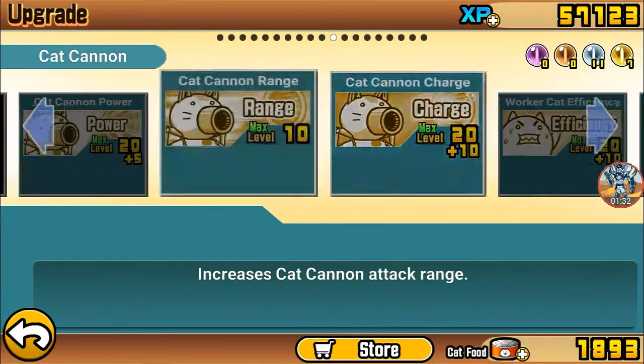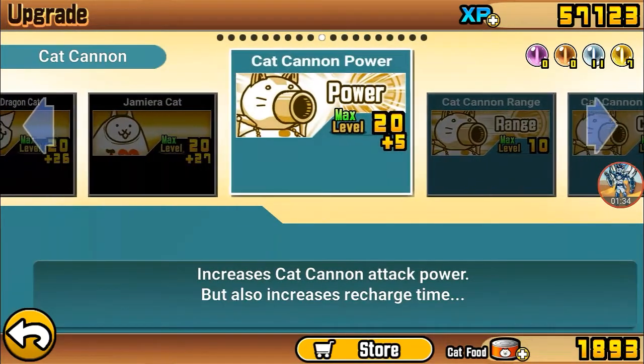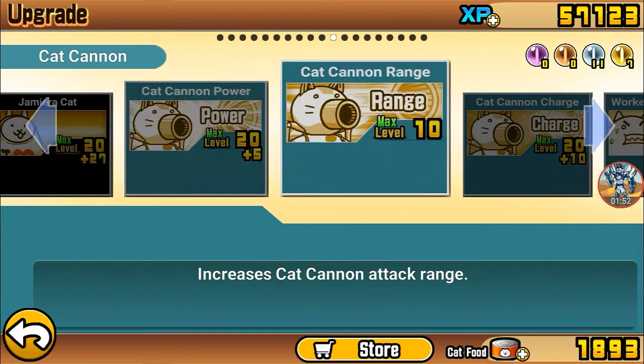Take a look at this thing — this one: cat cannon power. Look at this — it increases cat cannon attack power, but it also increases recharge time. I only realized it halfway when I got plus 5. I didn't use any more of the cat cannon power upgrades after that. But it also increases recharge time.